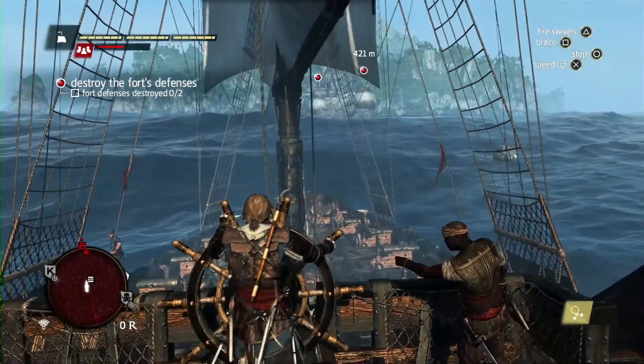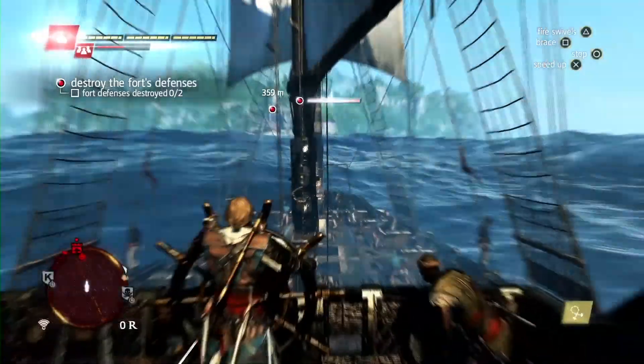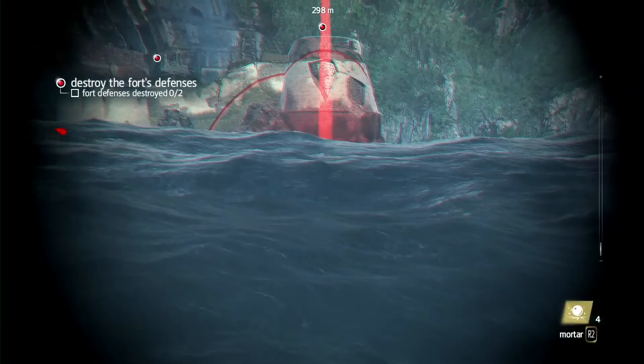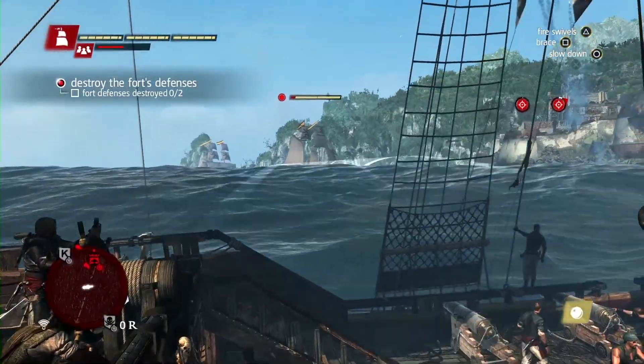Forts have towers that we need to take out before being able to infiltrate them for a ground assault. Here is a new weapon in the naval — the mortar. It is great against fort towers, does a lot of damage, and obviously you don't have to worry about guiding the shot. This is early in the game, so this is an easy fort with only two towers.